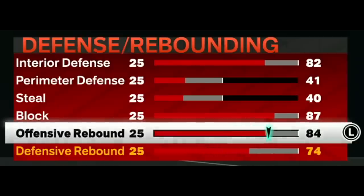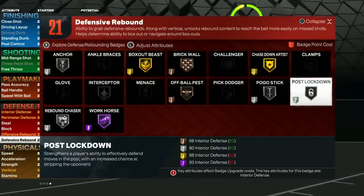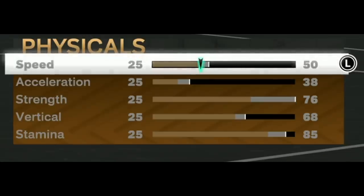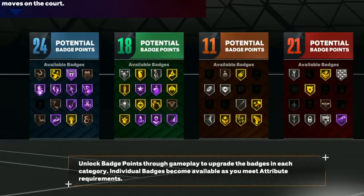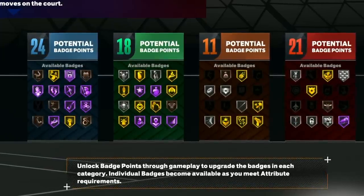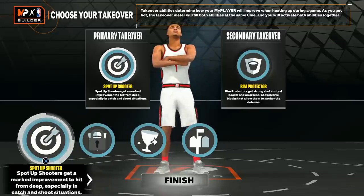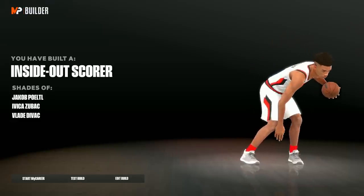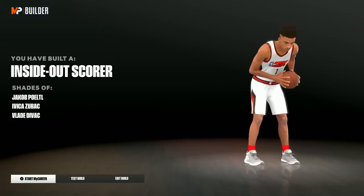This build holds its own in paint defense — 41 perimeter, 40 steal, and block goes to 87 giving Silver Anchor. We have 85 offensive rebound and 75 defensive rebound — silver Anchor, Box Out Beast, Brick Wall, Chase Down Artist. Defense and rebounding are strong since you're seven foot two. Physicals: not the fastest but you're seven-two, Bronze Bully, 68 vertical, 85 stamina. Badge count is 24, 18, 11, and 21 at base — this is the base build. Takeovers are Sharpshooting, Rim Protector, Glass Cleaner, and Post Scoring. Build names include Inside Out Scorer, Yakup Hurda, Avanka Zubach, and Vladi Divak. If you enjoyed this, drop a like and let me know what you think!